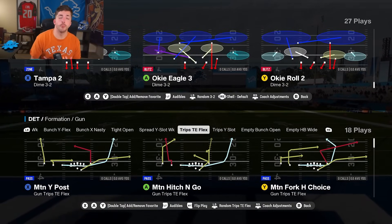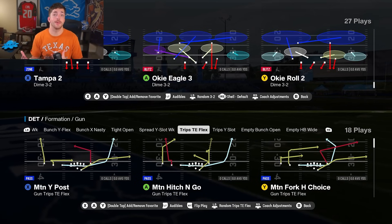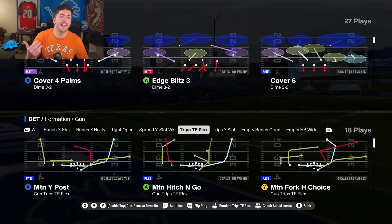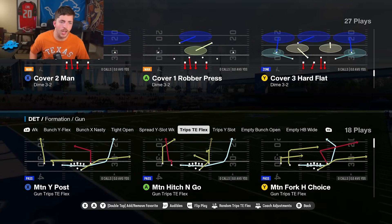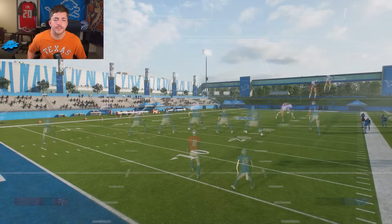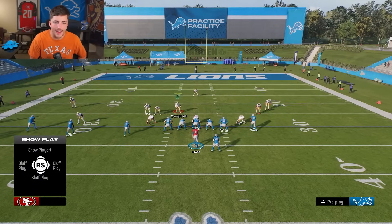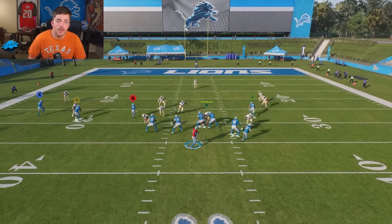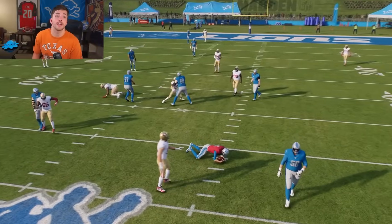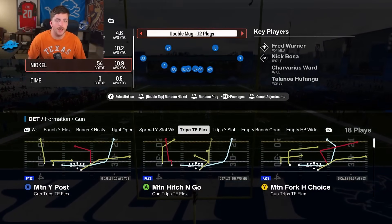I want to talk about the new era of blitzing we're entering in Madden 25. Before this most recent patch, about a week and a half to two weeks ago, there were a lot of A-gap blitzes — either a free safety zone blitz where the middle linebacker would come screaming through the A-gap, especially on the right hash mark, or something like double mug where everybody would overload the interior of the offensive line.